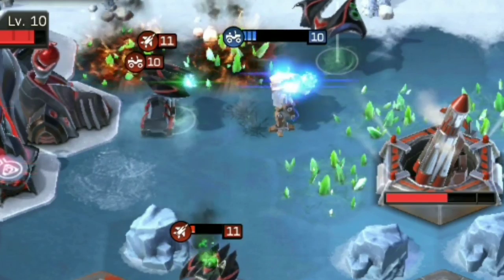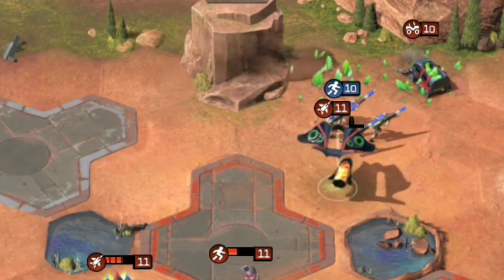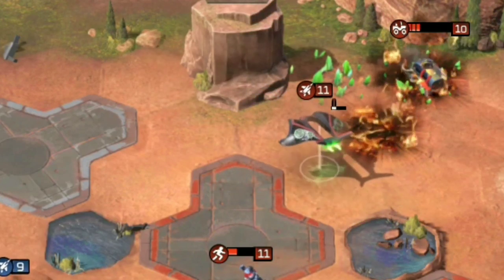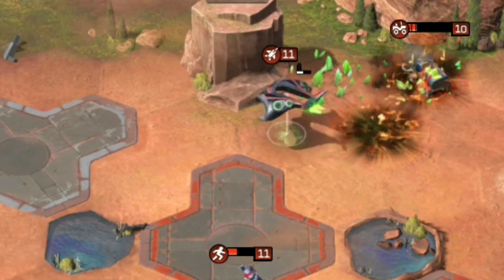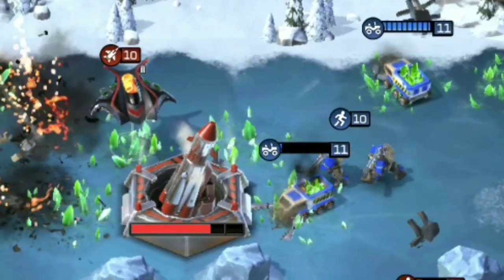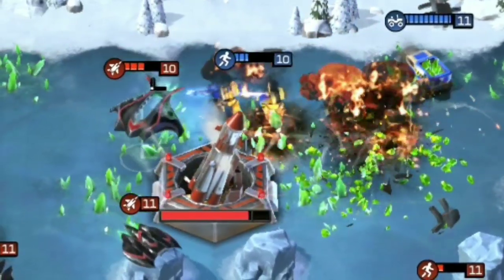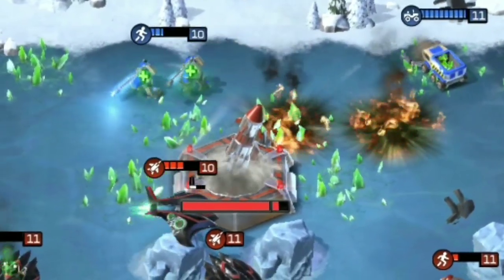Don't be that guy. Once the Inferno has dropped its payload, it must wait a short time to reload. During this vulnerable time, the Inferno moves faster, assisting it in retreating to safety. Use this opportunity to draw the Inferno back across your own units in order to block any counters your opponent may send in an attempted revenge.